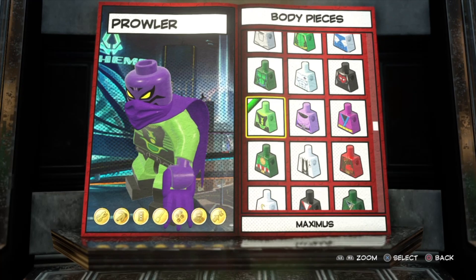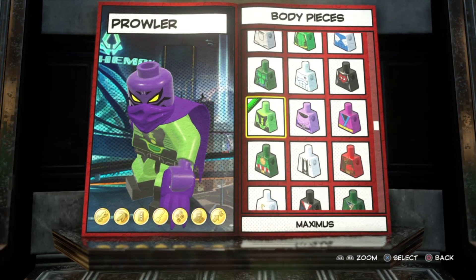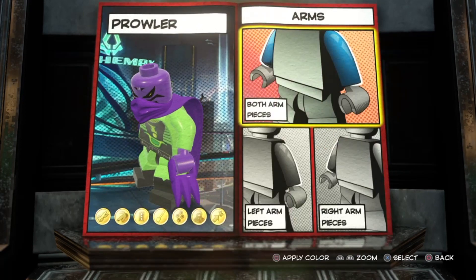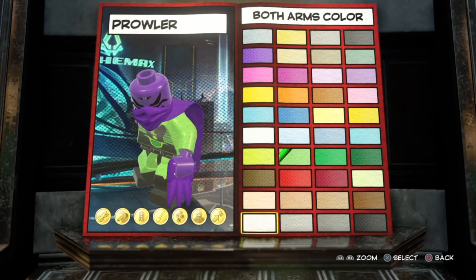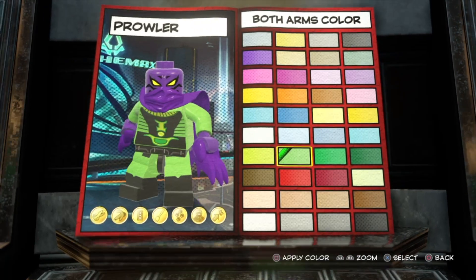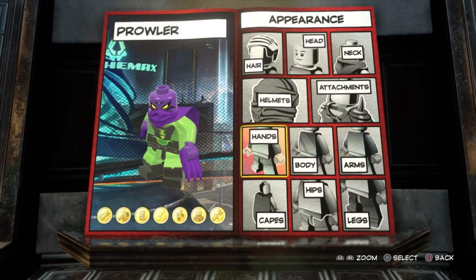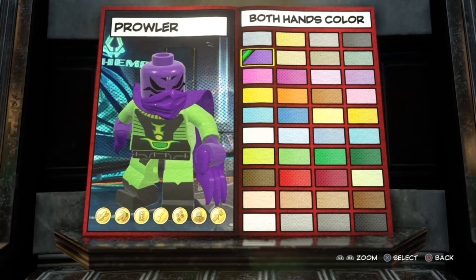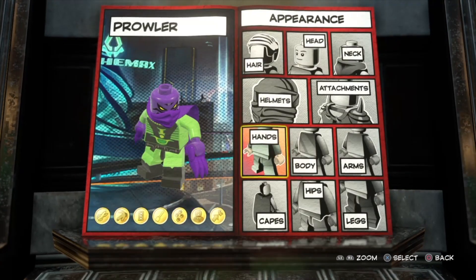For the arms, I just went with the solid light green color. For the hands, I also went with purple as well as the claws. The reason I didn't go with purple arms is because I wanted them to be separate — the arms are more a part of the body, and the hands connect to the claws, almost. That's why they are purple.